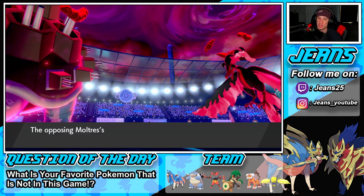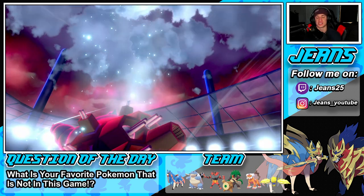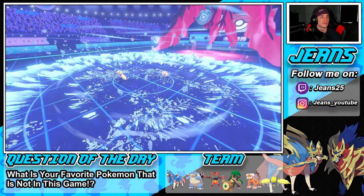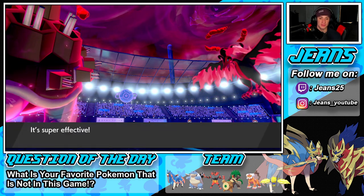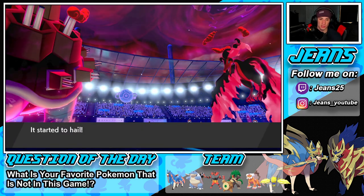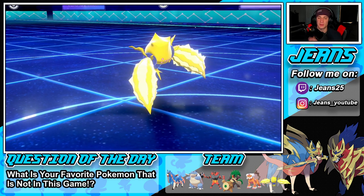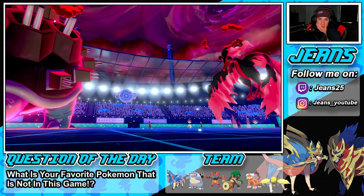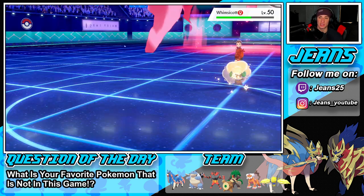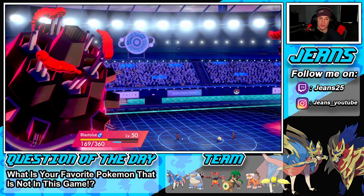We need to get rid of Moltres right now — come on! We do not have it, not one bit. I'm going to take out Regieleki and bring in Incineroar to get a Fake Out, because I think his Dynamax turns are over. I could swap Blastoise out. Do I get out Zacian? Do I get out my main man? Do we just Fake Out Whimsicott and protect?